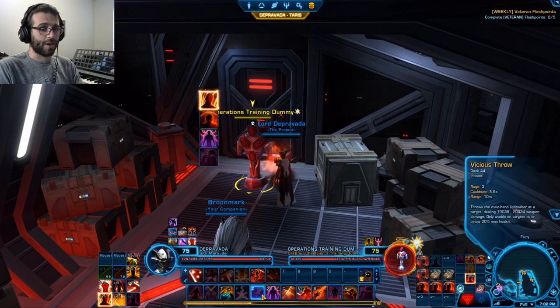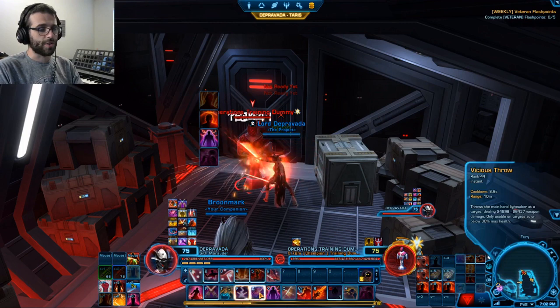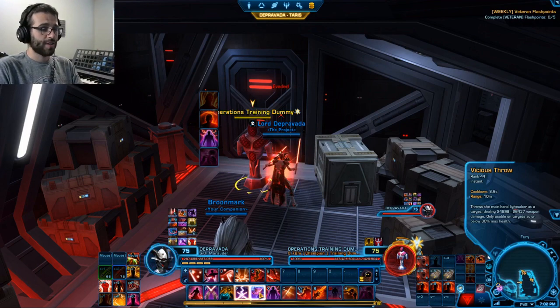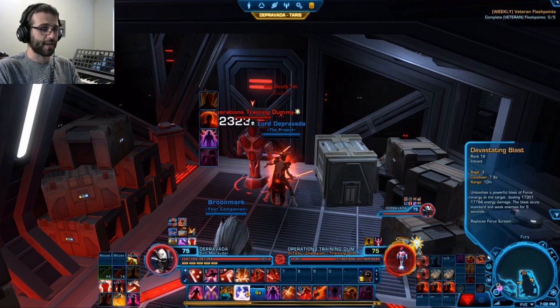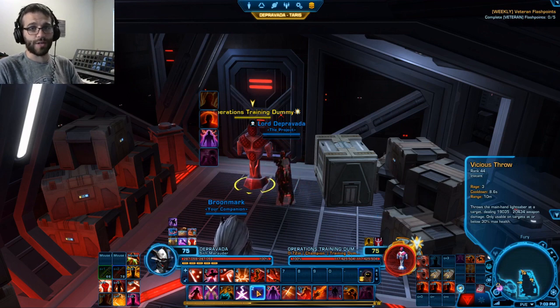Our second high-damaging ability is Vicious Throw. The tooltip shows about 20k damage but says it's only usable on targets at or below 30% max health. However, every time you trigger an Ataru Form strike, it procs Vicious Throw to be usable on any target, do much more damage, and actually refund Rage. So whenever you see it glowing, use it — it'll give you Rage and hit any target. It will be used within our Ferocity windows.